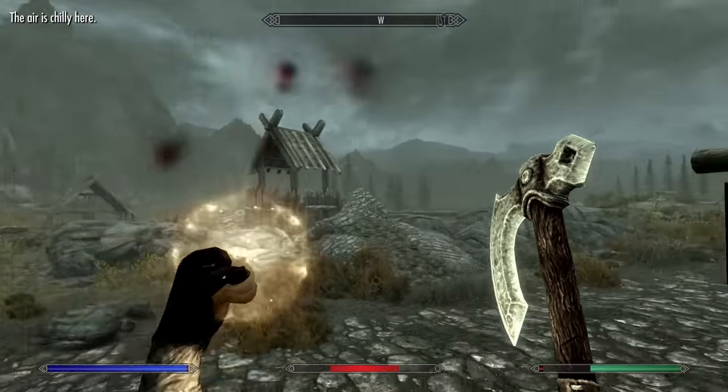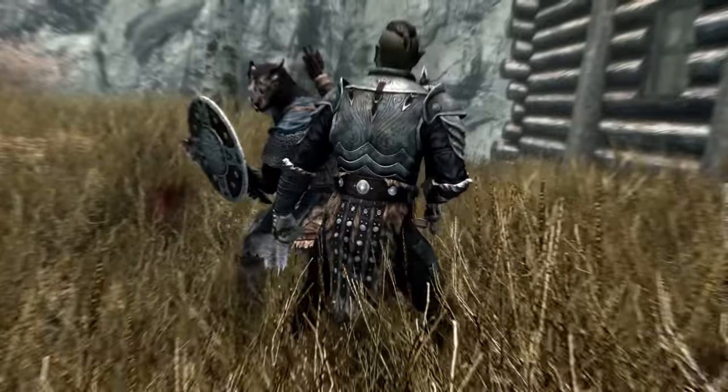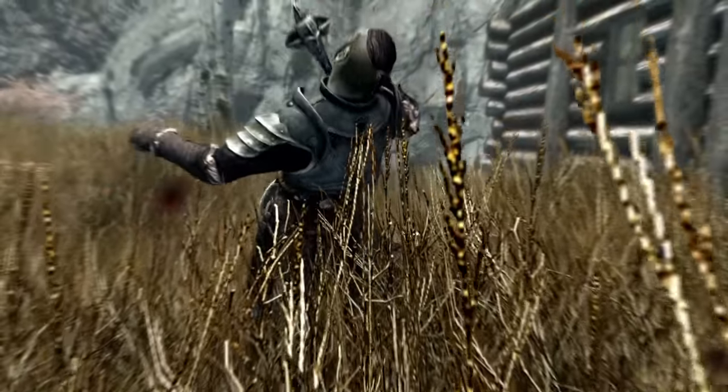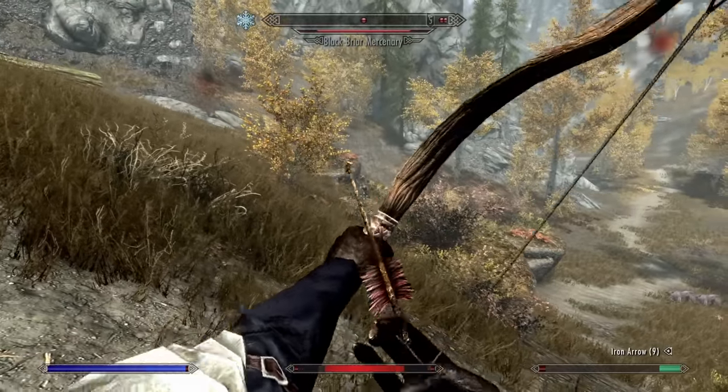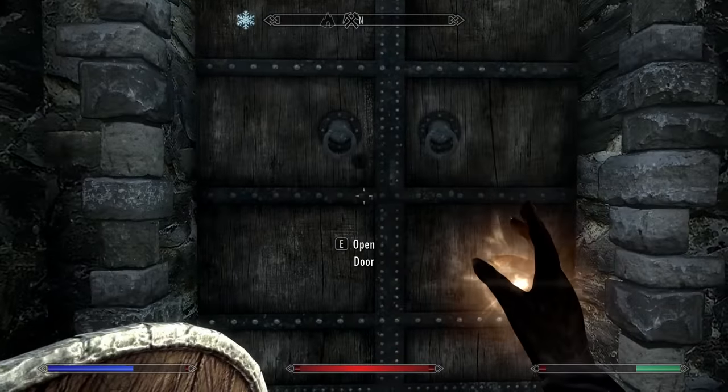Important rule of survival: cut your losses when you know you're about to lose. He just has cool armor — he's not tough at all. Is that why they're attacking me, because of trespassing? This is a harsh response to trespassing. Now, is the front door different or will the front door just take us back?